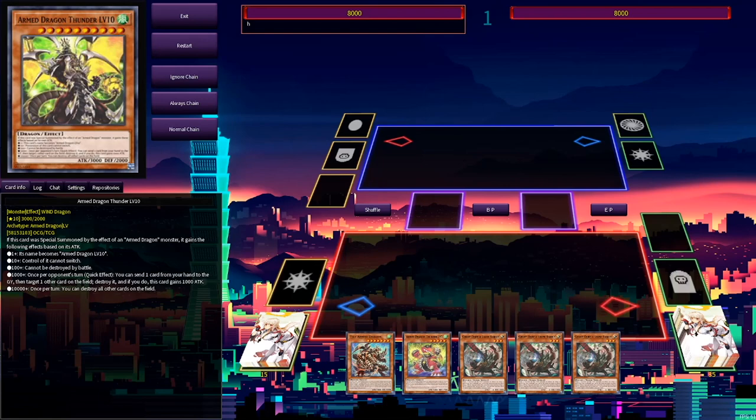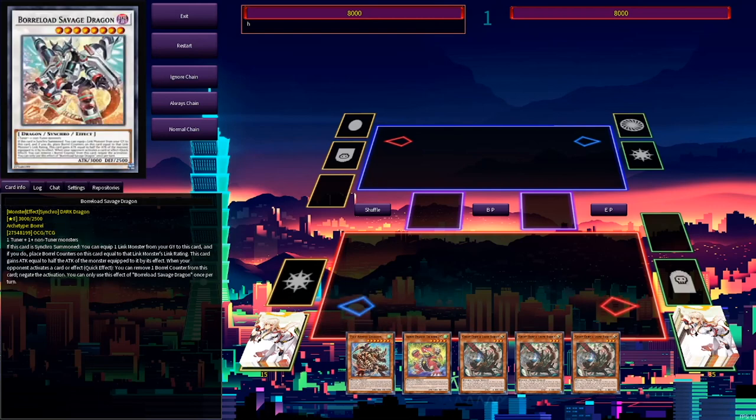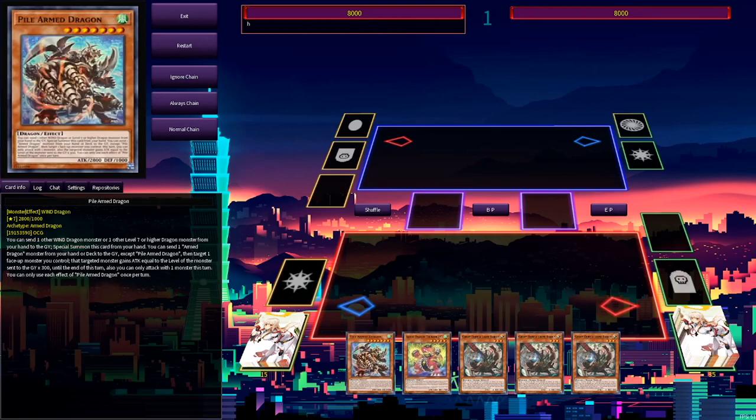The new card is going to be a secret rare promo in Hidden Arsenal Chapter 1 — that's Pile Armed Dragon. Pile Armed Dragon special summons itself by sending a Wind Dragon or a level 7 or higher dragon from your hand to grave, then boosts the attack of a monster by targeting it as cost and sending an Armed Dragon from deck to grave as cost. You just need Pile Armed Dragon and either Armed Dragon Thunder level 5 or level 7.